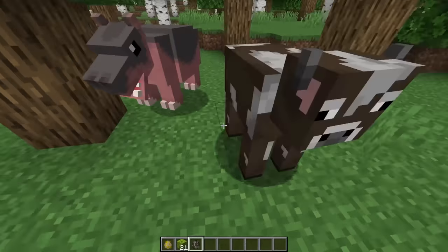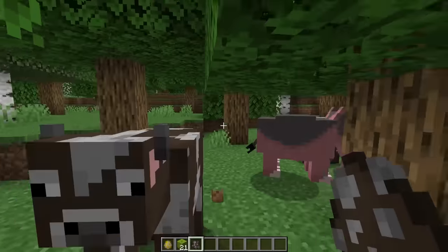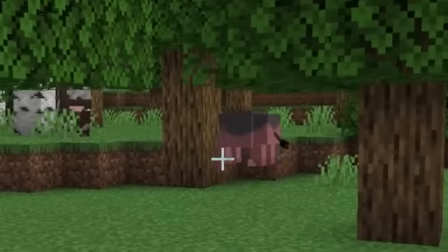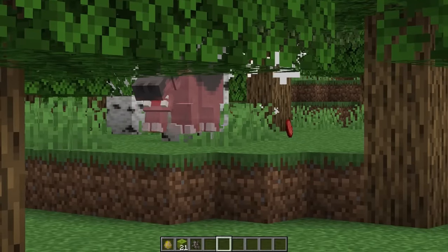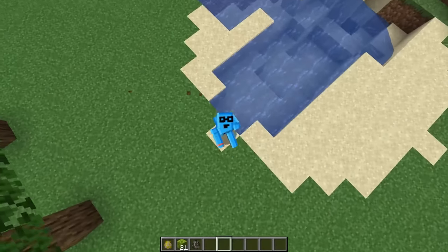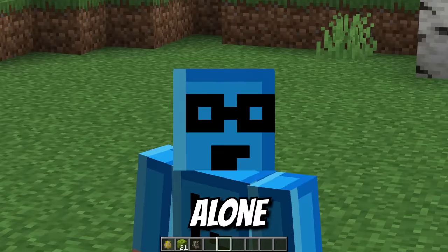The one thing this hippo's missing is some good solid friendship. He looks angry — why does he look angry? My cow! What are you doing? This hippo is hostile. No wonder they're always alone at the zoo.